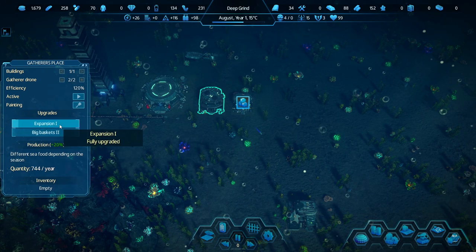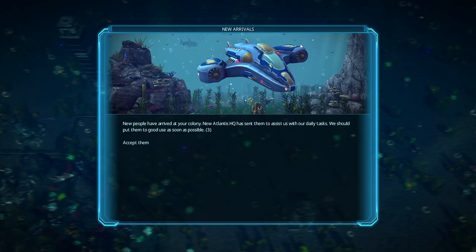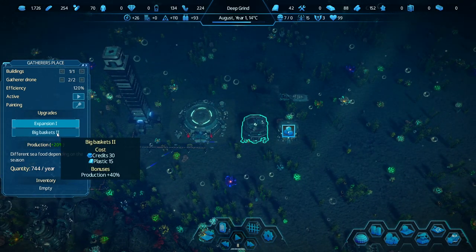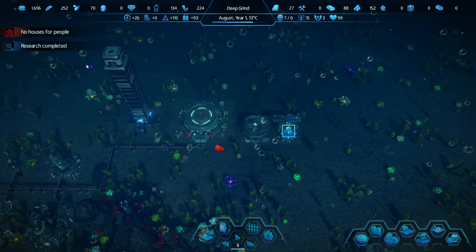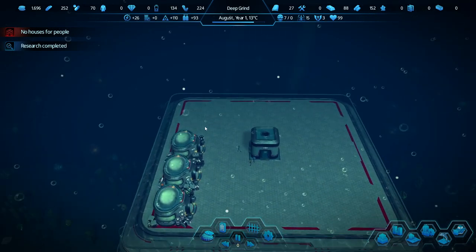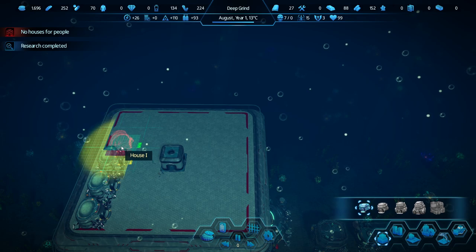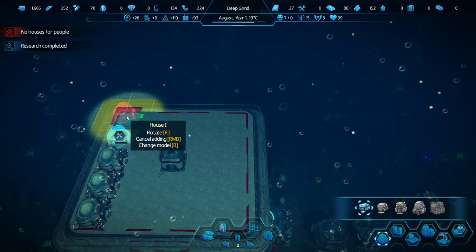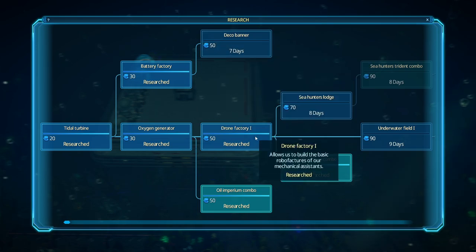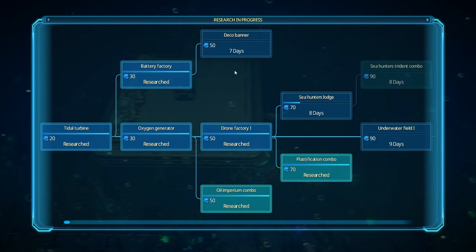Let's do these upgrades as well and make sure we have enough drones and people. We've got four spare workers — that's good. We've got three more people just joined. Big baskets too — let's do this. No houses for people, so we'll fix that. How many families do we have? Five. So we want five houses. I didn't experience the cold water disaster in my two-and-a-half to three-hour playthrough. Let's get research going — we'll do the Sea Hunter's Lodge for food.